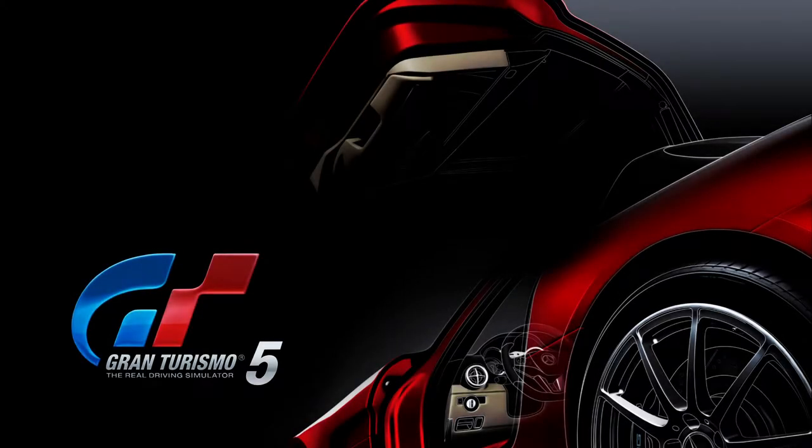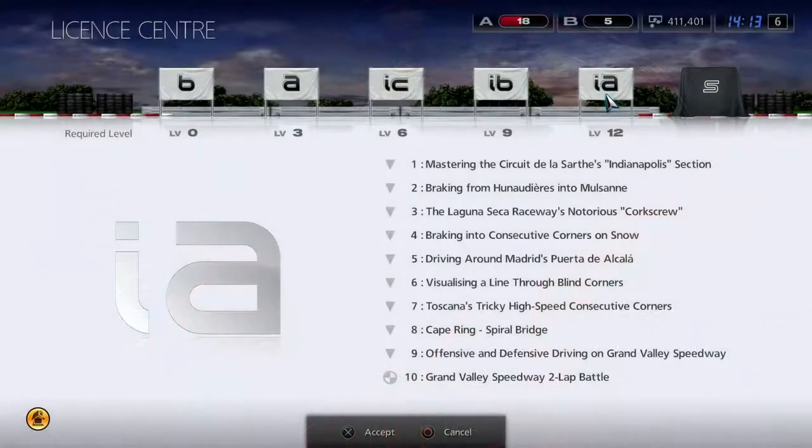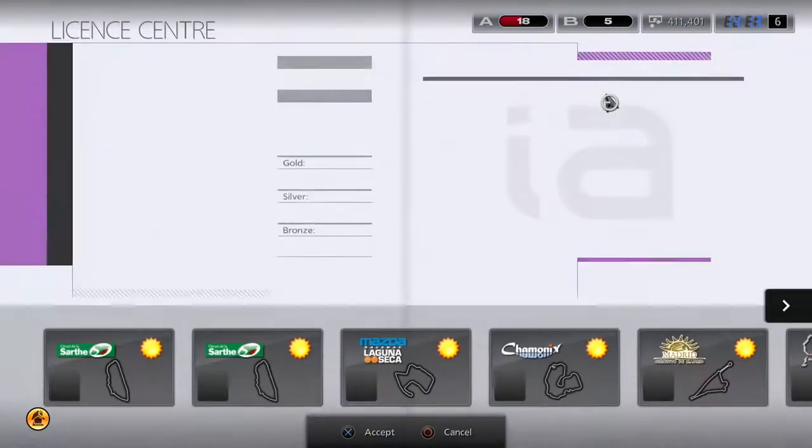Hey guys, MechanicCG here and welcome back to another episode of Gran Turismo 5. Today is episode number 21. Hopefully you guys do enjoy. So today what we're going to be doing is we're going to be at the License Center doing the International A License, IA.